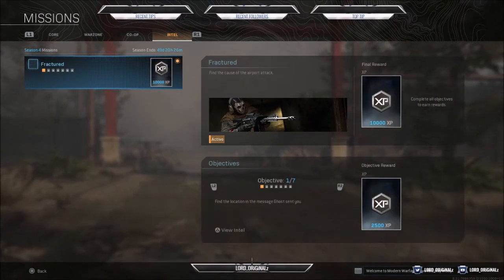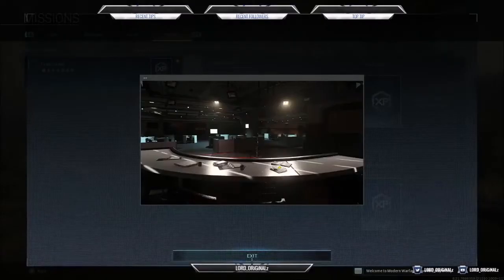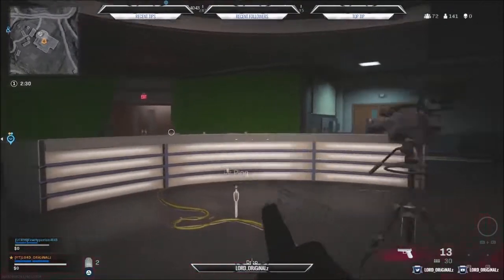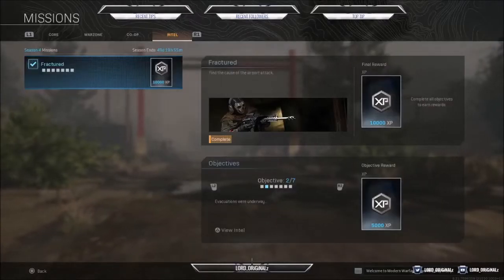The first objective is to find the cause of the attack on the airport. Objective one says find the location in the message Ghost has sent you. Basically, you just head over to the TV station. Find the place with the camera — the camera is right here — and as you can see there's a little symbol here. It says collect.